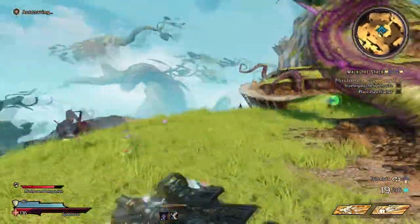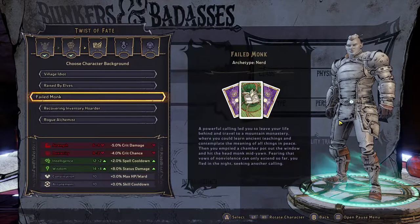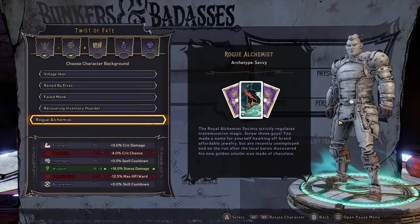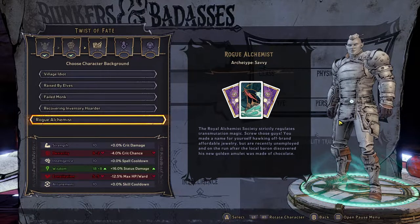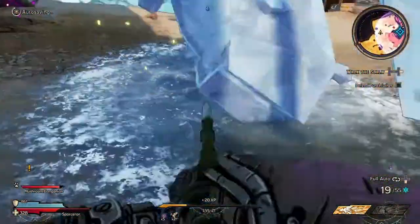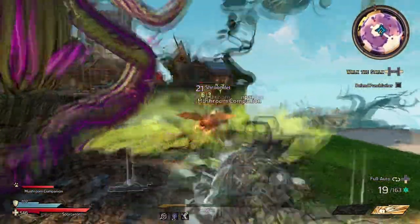Once you get further into creating the character, you're going to come across a section called Twist of Fate, which lets you pick your character's background. Whichever background you pick will have an impact on your base stats. You can pick whichever background you want, but if you want to get the absolute most out of it, be sure to pick a background that matches your class. For example, if you pick Stabbermancer with their increased critical hit chance, Village Idiot or Raised by Elves would be the best pick because they provide the biggest boost to crit chance or crit damage. Or if you wanted to pick Graveborn — the class that sacrifices itself to deal dark magic damage — Failed Monk will be the best background because you get bonuses to both spell cooldowns and status damage, and it leaves your base health stat untouched. And don't worry, because you will be able to upgrade your hero stats as you progress through the game.